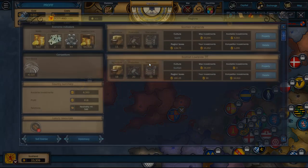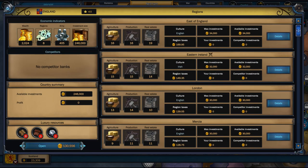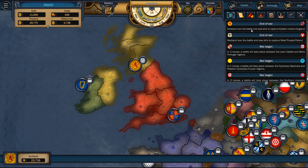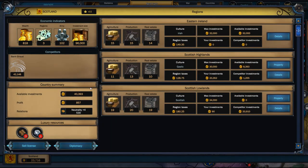Oh wait — we won? We won! End of war: Scotland won the battle and was able to capture Eastern Ireland. Really? Excellent! We have just grown — we have now claimed a diamond spot. What that means is not only is our property going to be worth more, because we have grown, but we should be able to get maybe a diamond mine?